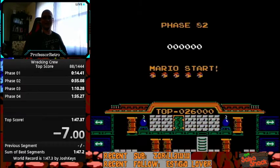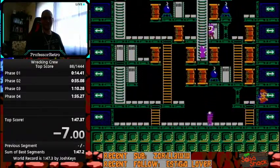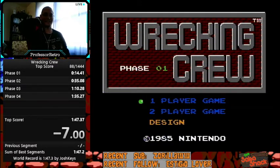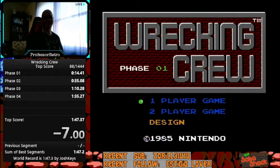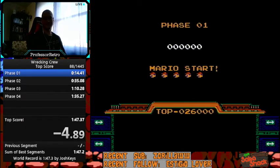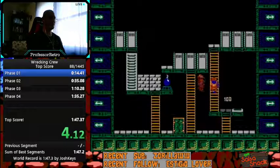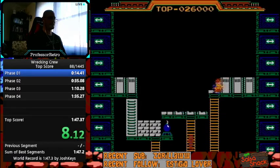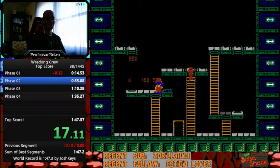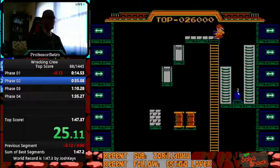Let's do a quick run. What you want to do is start the game the same way every time, because it's based on frame count — every frame that goes by puts the bonus coin in a different door. What I do is reset and count to six: one, two, three, four, five, six — then start the game. I split right when I break the last thing in each room. There are lots of ways of splitting.